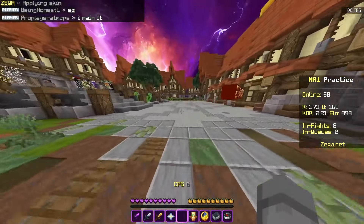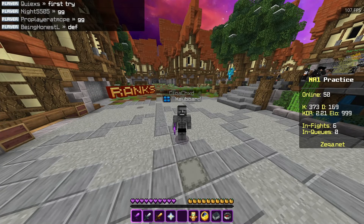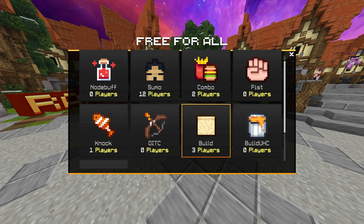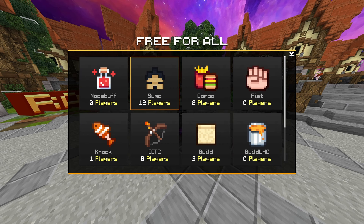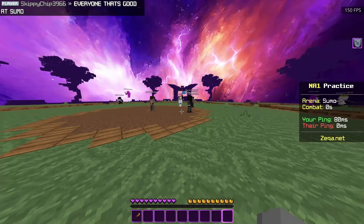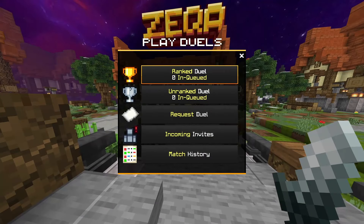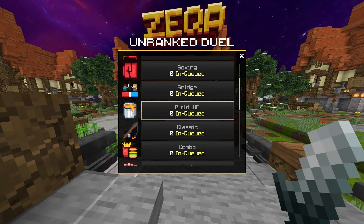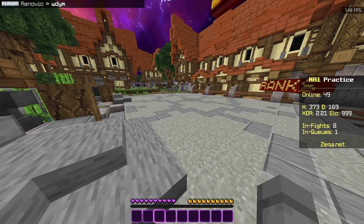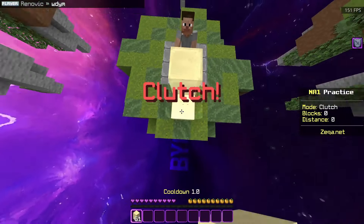Alright, GigaChad coming in to completely destroy the competition. Zekka is a PvP practice server, which means every game is PvP based, and there's quite a few games. We've got Free For All, which is basically everyone dropped into one big ring and everyone tries to fight each other. We've also got a ton of duels, both ranked and unranked. And there's even training in case you want to get better - just like I am trying to do today.